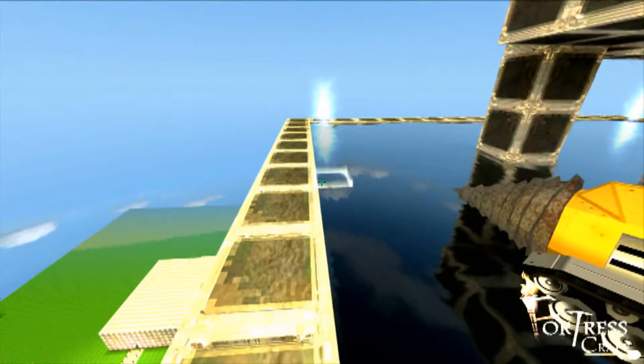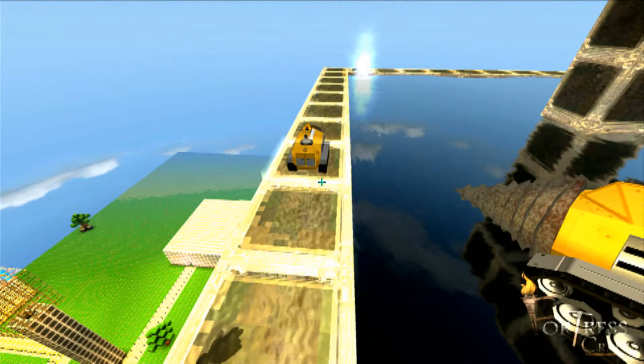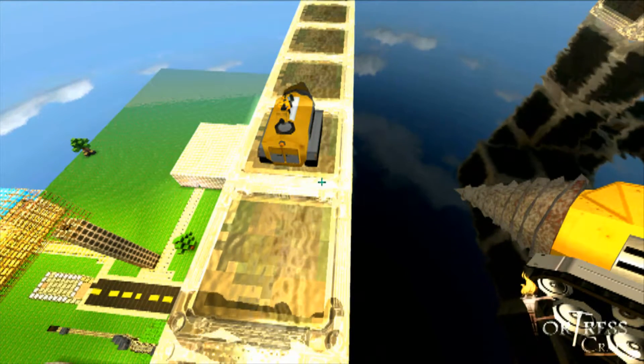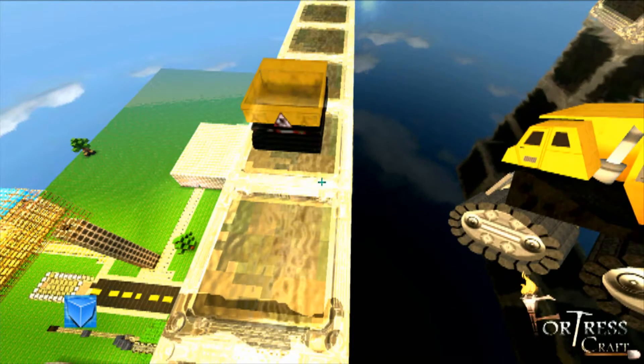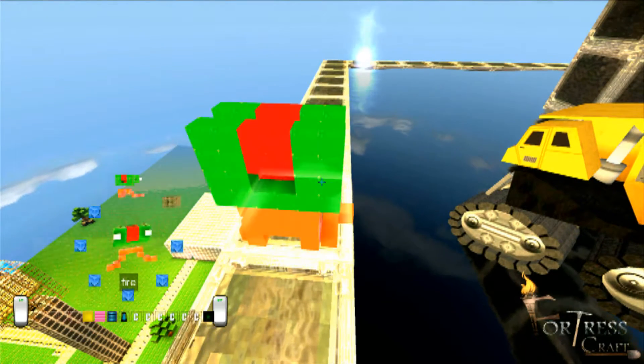This one is the builder tool — you select the block that you want and it will start building. This is the ray gun; you just use the left and right trigger to shoot it. It blows everything up.